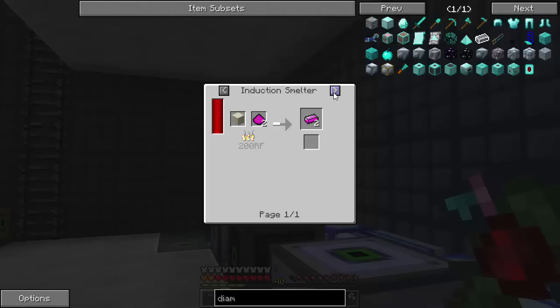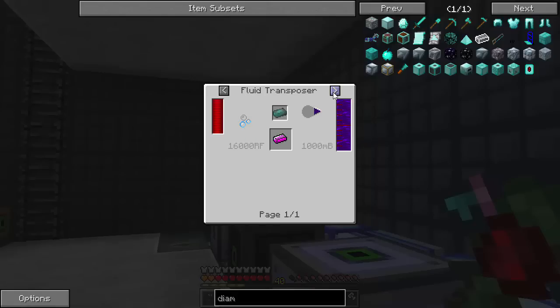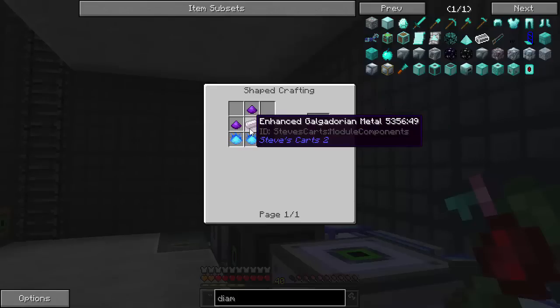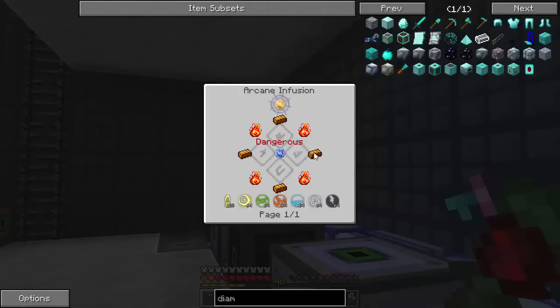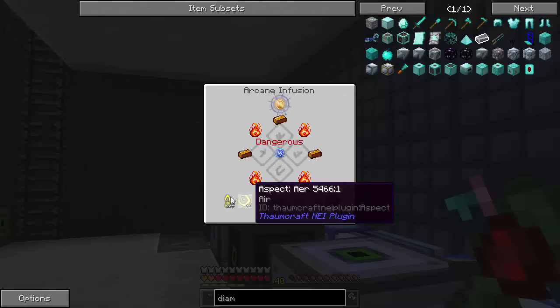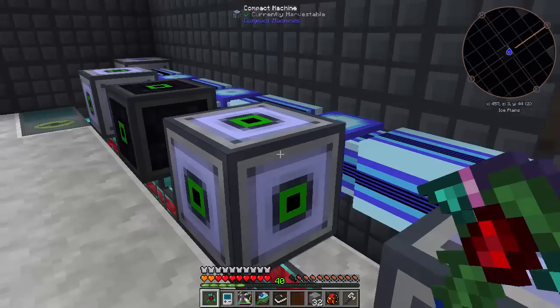Dark Steel armor is really easy - we actually have enough to make that. The Ludicrite is nether stars, Plutonium, and Ludicrite dust. The dust is Indirium with Primal Mana on it. Primal Mana is mana dust. Mana dust is Cryothium, Manylium, and Galgadorian - so there's quite a lot involved in making this final block. The last thing we also need is Icorium, which is the endgame Thaumcraft item with Hyper Energetic Nitor, four Icorium blocks, a singularity, and a ton of stuff. That is our end goal of this pack - to craft one of those.